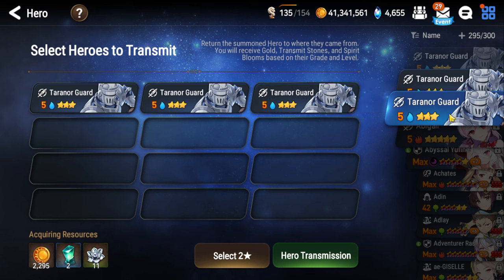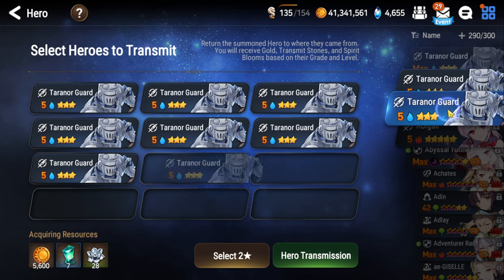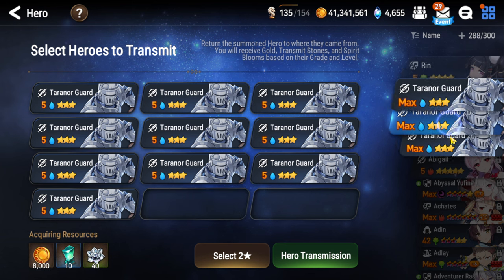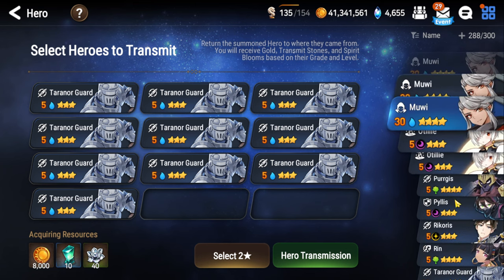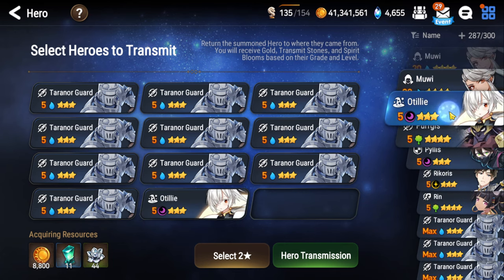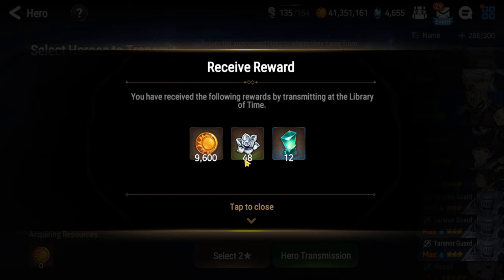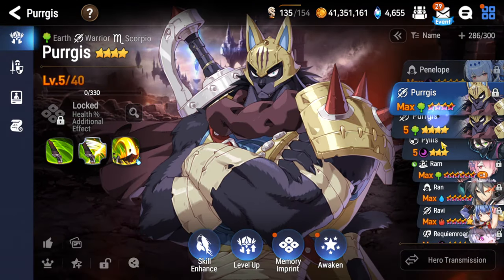We're gonna go ahead and transmit these. I do need some more of the silver blooms, so we're gonna go ahead and do Tyranor Guard - which you know some people would think is just a regular unit anyway. The ones at max I'm not gonna keep. And we can do Otilly too.